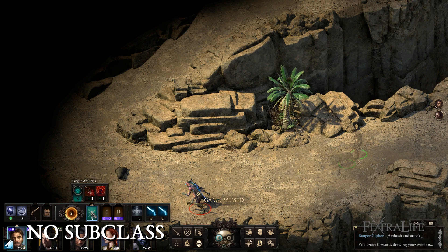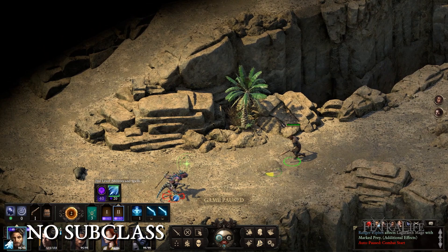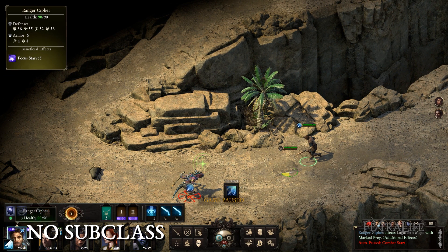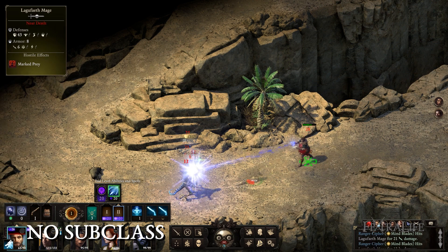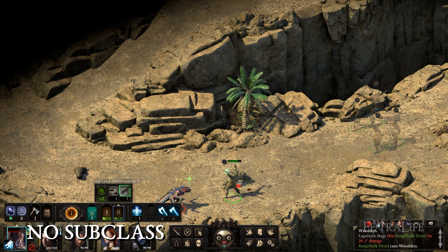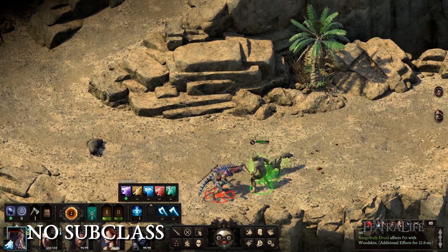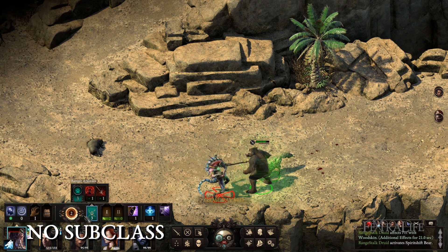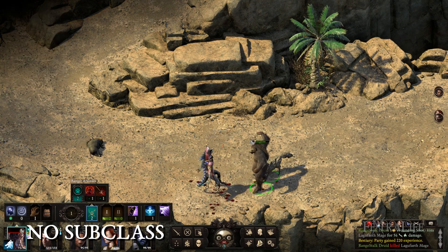No subclass rangers have a lot of freedom and don't really miss out on much. Take this one if none of the above sound appealing or you're unsure how you want to play. It multiclasses extremely well. No subclass rangers play much like a sharpshooter, only without the penalty to deflection and recovery time, allowing them to use melee or ranged weapons effectively. Highly recommended for new or inexperienced rangers. Wounding Shot, the primary attack of the ranger, can be used with any weapon. You could also be a caster and just take abilities that affect your companion from the ranger ability tree and take spells from your other class — this is the perfect subclass for that, since you don't need to stay nearby, don't need to recast every 60 seconds, and don't suffer a penalty to deflection or recovery time.